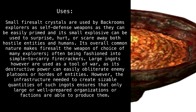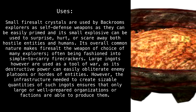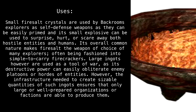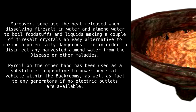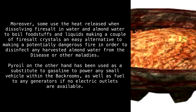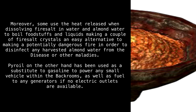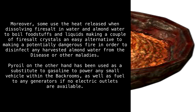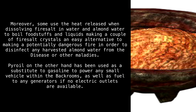However, the infrastructure needed to create sizable quantities of such ingots and firecrackers ensures that only large or well-prepared organizations or factions are able to produce them. Moreover, some use the heat released when dissolving firesalt in water and almond water to boil foodstuffs and liquids, making a couple of firesalt crystals an easy alternative to making a potentially dangerous fire in order to disinfect harvested almond water from disease or other maladies. Pyroil, on the other hand, has been used as a substitute for gasoline to power small vehicles within the backrooms, as well as fuel for generators if no electric outlets are available.